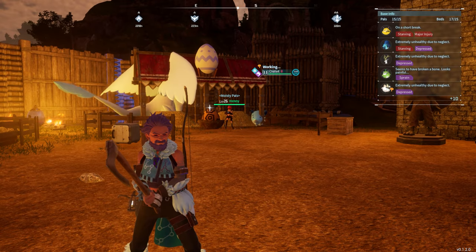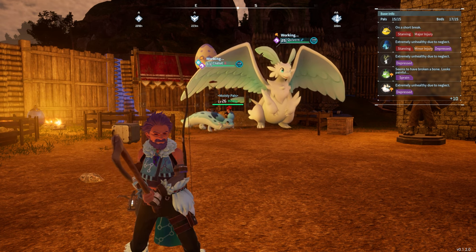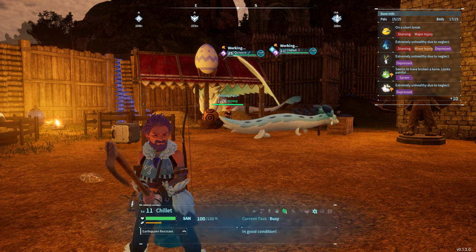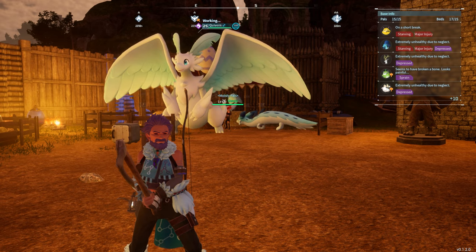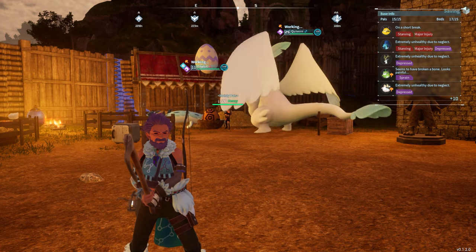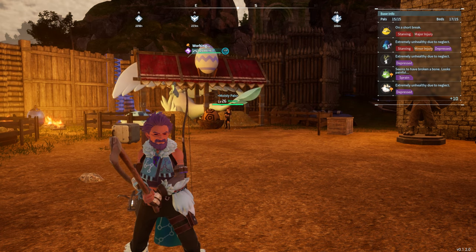When it comes to gender, you need to make sure you have one male and one female. It does not matter which one is male and which one is female — a lot of people are confused by that. You just need to have one of each. So if you get Penking and Bushy and they're both male, this isn't going to work, but as long as one is male and the other is female, it will work.